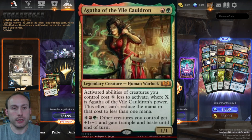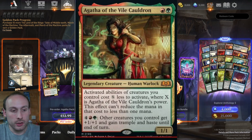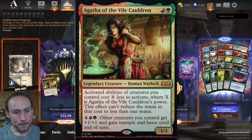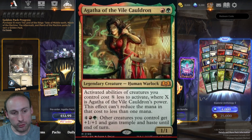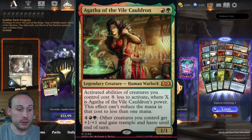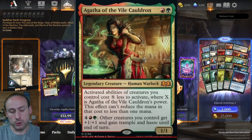Agatha of the Vile Cauldron is a red and green 1/1 legendary Human Warlock. Activated abilities of creatures you control cost X less to activate, where X is Agatha's power — it can't reduce the mana cost below 1 mana. You can also pay 4 mana plus a red and a green to give other creatures you control +1/+1 and Trample and Haste until end of turn. That second ability isn't sorcery speed, so you can boost your creatures when defending too. The cost reduction from the first ability also applies to Agatha's own ability — so if Agatha is a 4/4, you can pay just a red and green to grant the buff.